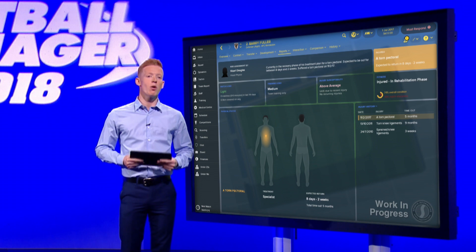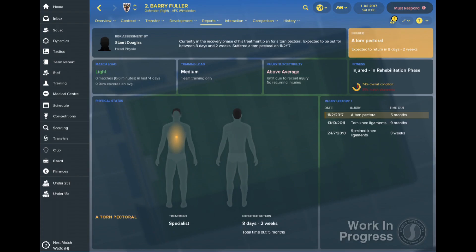From here, you can delve into a player's individual medical report to see their injury history and status, as well as any parts of the body that are currently affected by an injury. There's also details on treatment they're receiving and the time until they can return to training.